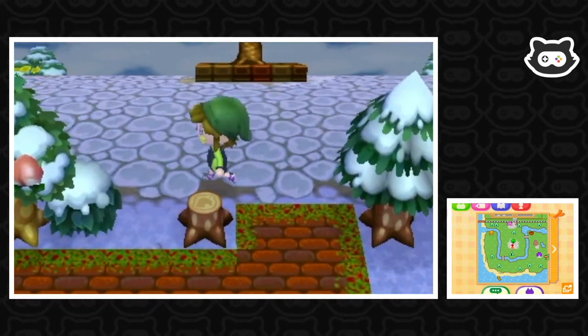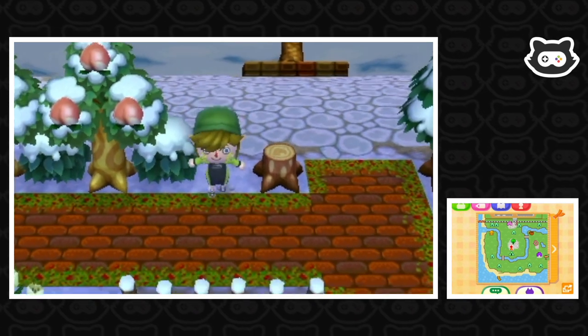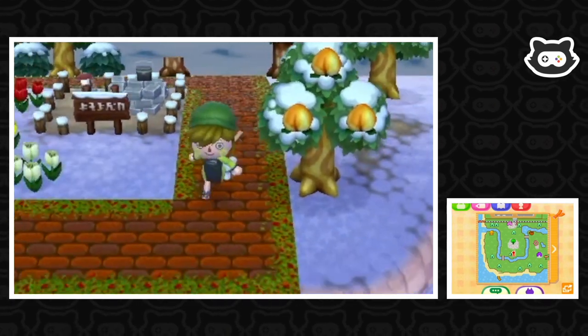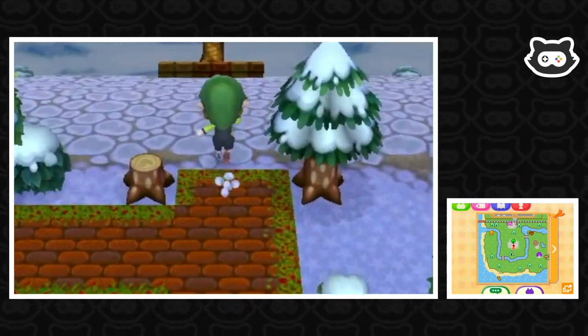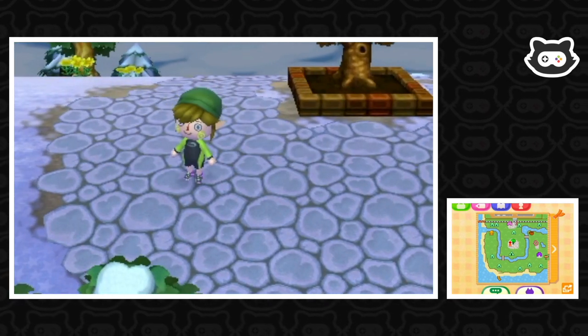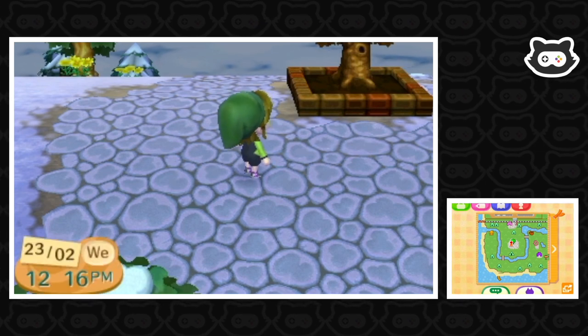I'm not sure what to do about this area here. I kind of want to put another tree here, but that would mean getting rid of the stump. So I don't know about that yet. If you have any ideas, of course, let me know. We're going to try and investigate the perfect town today because a lot of public work projects are only unlocked when you get a perfect town.